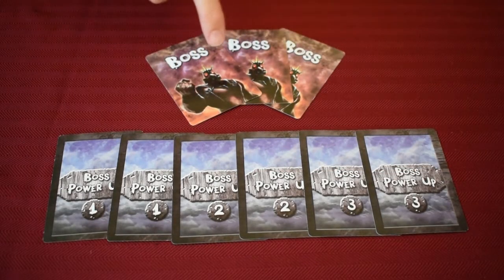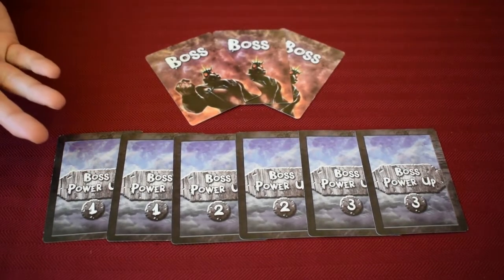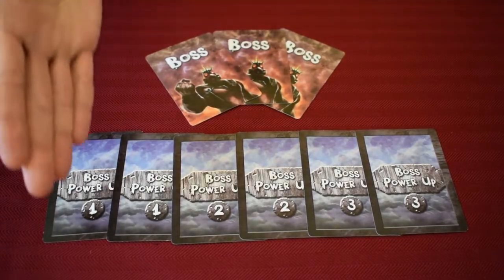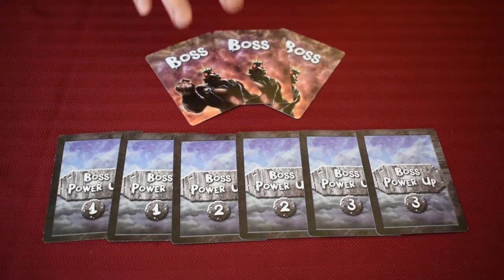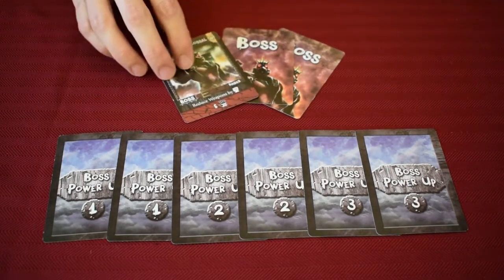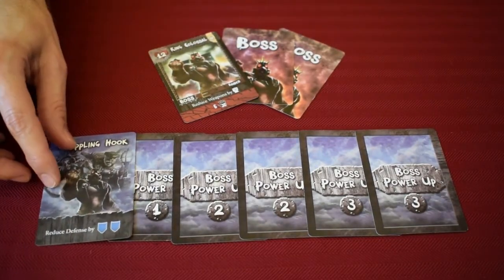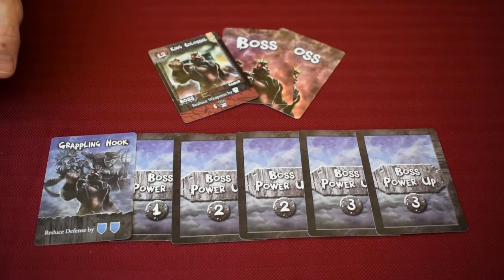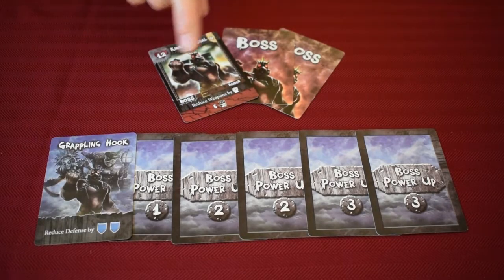There are three boss cards and six boss power-ups. One power-up will always be assigned with one boss. The power-ups come in levels one, two, and three, and the bosses are also split, though kept random so you don't know exactly what level you're fighting. You can choose the boss at random or flip it over and decide which one you want to fight. Each power-up gives the boss a different variable power, and bosses have their own unique abilities. There's a lot of variety given that each time you play, you'll fight one boss and one power-up.